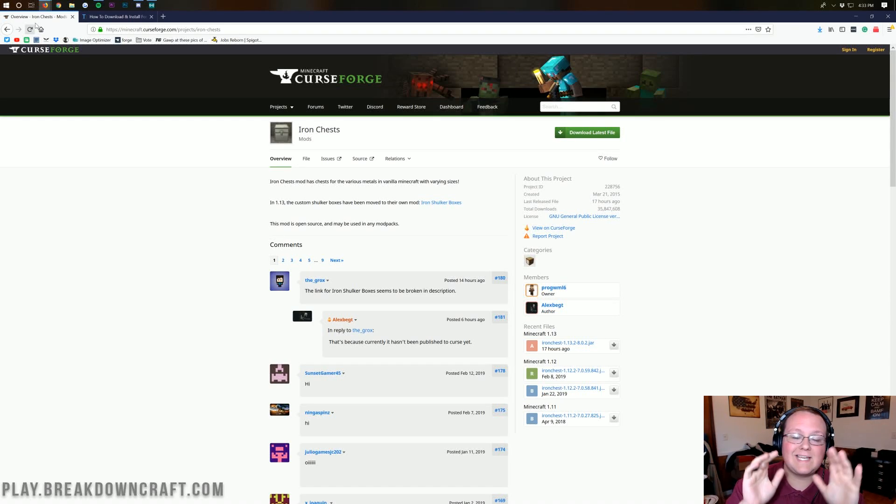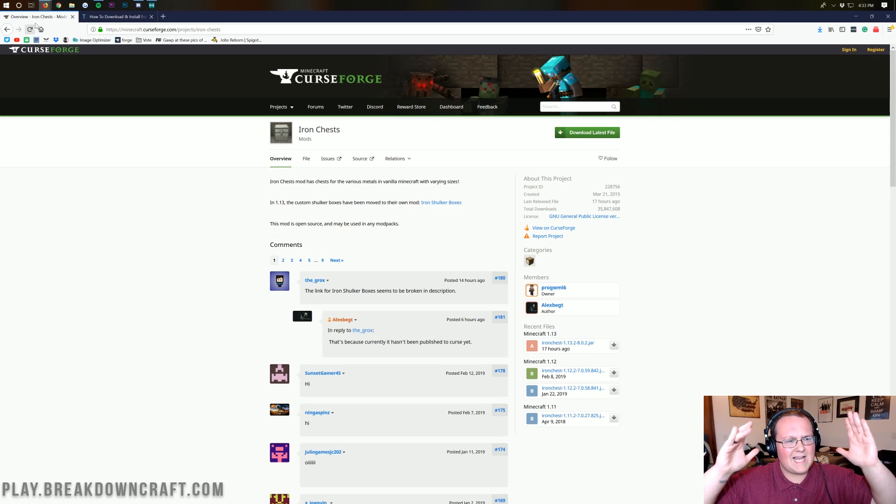Hello everyone and welcome back to The Breakdown. Today I'm going to be teaching you guys how to install Iron Chest in Minecraft 1.13.2. Iron Chest is a really cool mod because it allows you to expand chests without having to use a double chest. So you can make a chest bigger than a double chest, but it's the size of a single chest. Basically it allows you to make iron chest, diamond chest, all sorts of stuff like that.